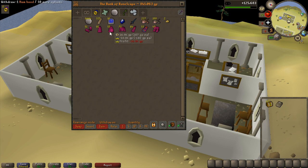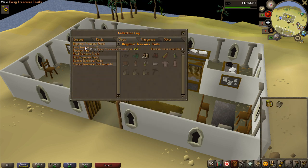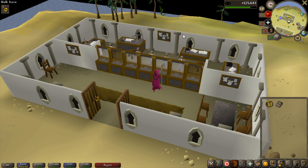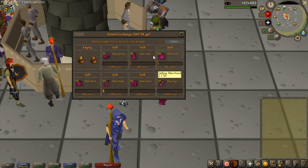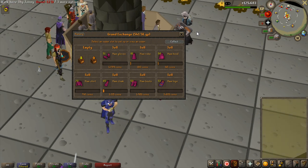First, let's look at all the HAM items I have — look at this. I'm also going to check the collection log so you guys can see. Let's go to clues and easy. I have obtained none of the items yet, so let's see how it looks after these 150 easy clues. When I sell all the HAM items collected over 125,000 thieving experience it should give me around 500,000 coins.